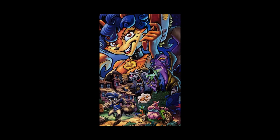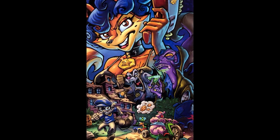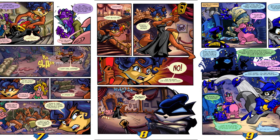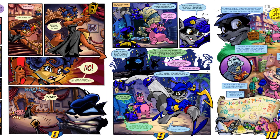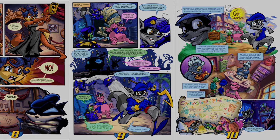As part of the PR campaign for Sly 2, Sucker Punch launched a Sly comic issue published by GamePro magazine and DC Comics. The comic takes place between Sly 1 and Sly 2 and also introduces Dimitri as a character. While the Monaco level never made it into the final game, the comic issue takes place in Monaco, hinting that this comic may tell some of the cut story elements of the final game.